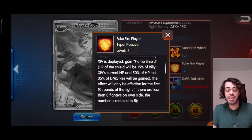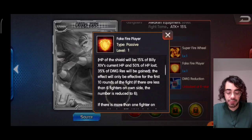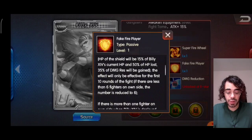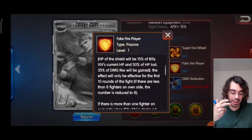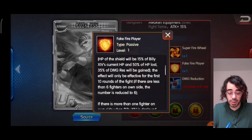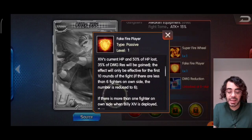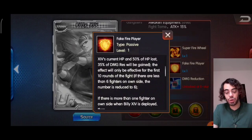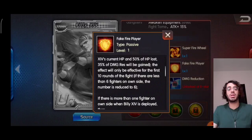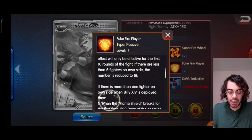35% damage resistance will be gained as long as he has the shield. The effect will only be effective for the first 10 rounds of the fight. Nowadays we have been seeing many fights with more than 10 rounds — sometimes they can go up to 20 rounds. So this skill is only effective for 10 rounds, which is still okay. If there are less than 6 fighters on own side, like in tournaments, the number is reduced to 6 rounds, which is usually enough for 1v1 fights.